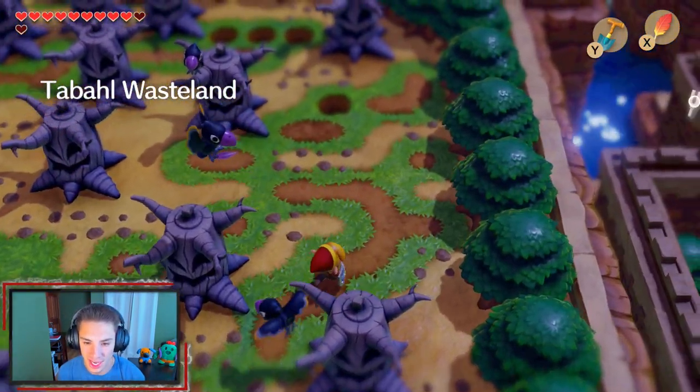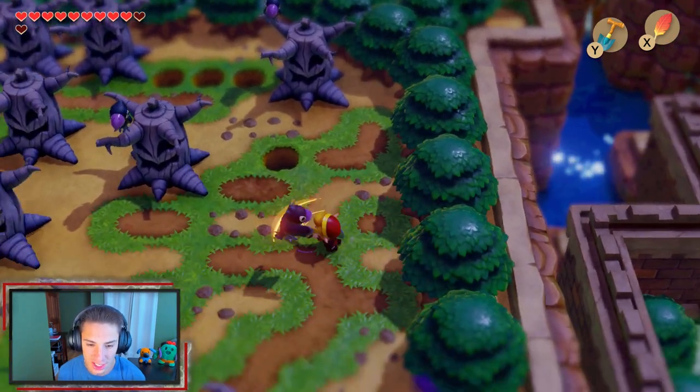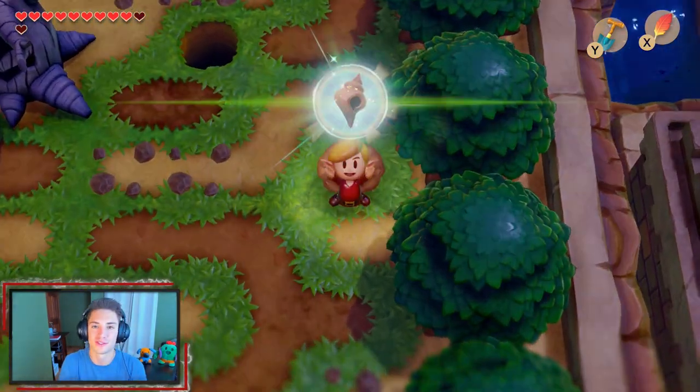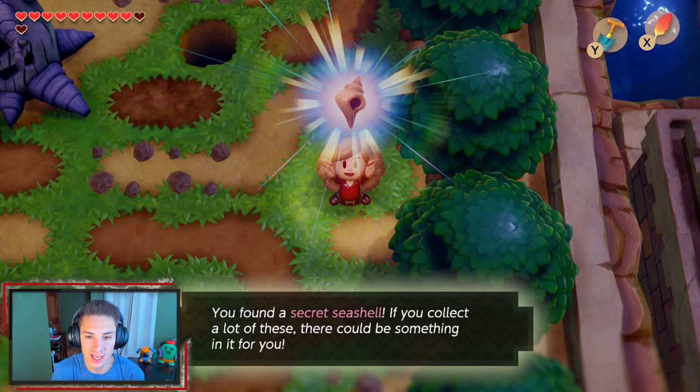I will now take you back outside. Now we hit harder, which is awesome. I'm more of a defense guy, but we have all our stuff — we have a bunch of hearts — so it's better to go with attack, especially in a normal playthrough. Before we get moving, we're going to head over here. The little sensor went off — dig in this little hole. Look at this — we just ripped these birds in one hit now. We can grab ourselves another secret seashell.